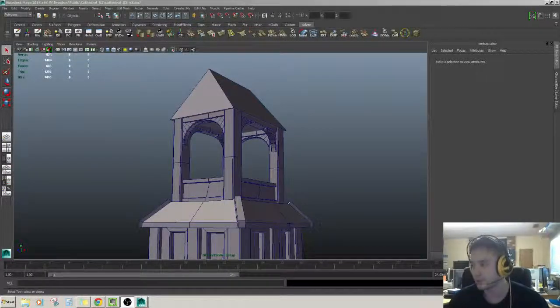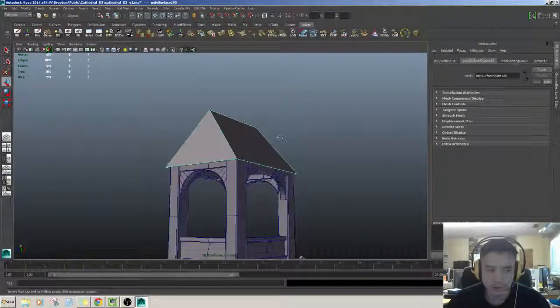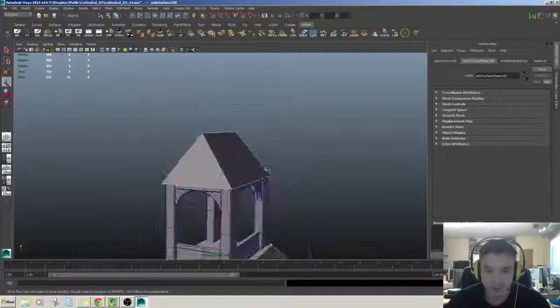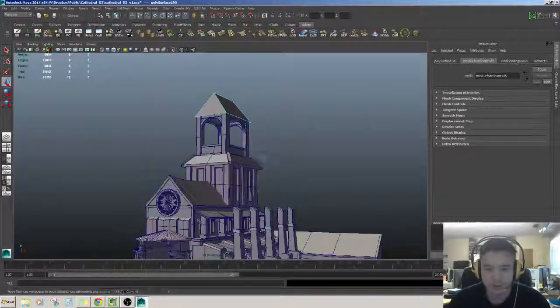Hey everybody, this is Dal Stone here doing Let's 3D Model number 24. This is probably going to be the roof, the last piece of this model, and then after this we're going to start throwing this into Unreal and reloading everything into Unreal.